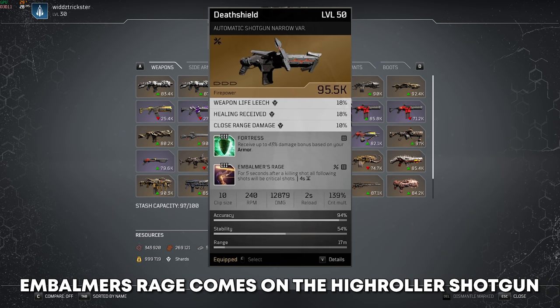We have Embalmer's Rage, which comes from the Pump Shotgun, the High Roller. For 5 seconds after a killing shot, all following shots will be critical shots, with a 4 second cooldown. This one just sounds amazing — I've seen my friend Nick2 play it with his Trickster and it looked really, really strong. You can make some pretty fun builds since all your shots will basically be crits. Definitely a mod I highly suggest you try out some builds with. Super dope, especially for guns you usually don't crit with — like playing trickster shotgun, or even a techno with AR on controller where aiming is wonky. This would give you crits all the time, which is insanely good if you have high crit damage.